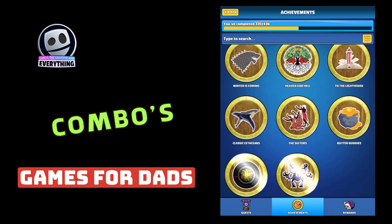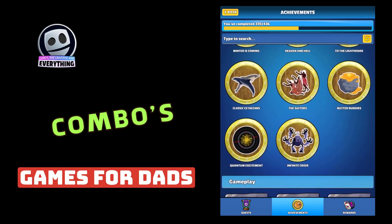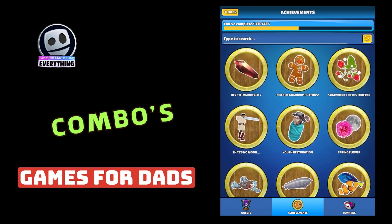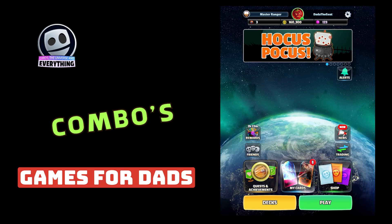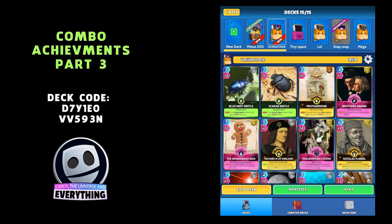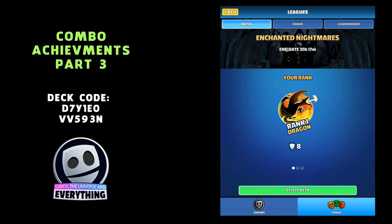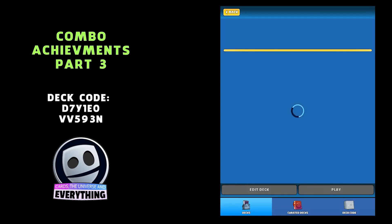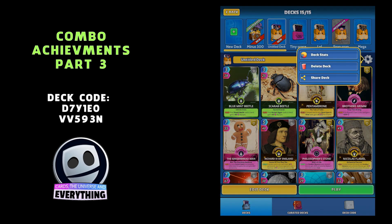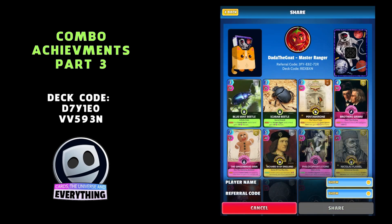Here they are, and you can get yourself some cool rewards by doing these achievements. The combos are two cards, or sometimes three cards, that you play together to get a cool combo. We've put together a couple of decks — there are some deck codes there if you want to grab all the cards we're going to use in this video. They are all in those two decks.